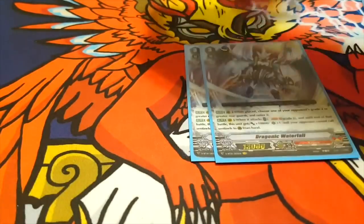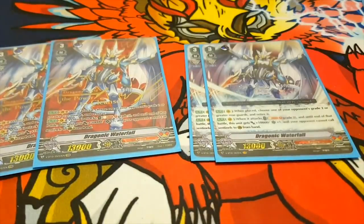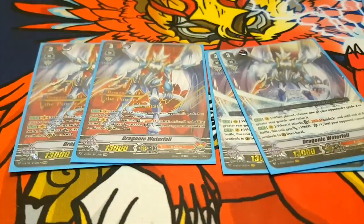Next, we run four Dragonic Waterfall — two SVRs, two VRs because of the case split I did, rip Miles for not getting his SVR Perfect Riser. When it's placed on Vanguard Circle, choose one of your opponent's grade two or grade three rear guards and retire it. Good for proccing Raupia, nagging your opponent. Its second skill is: when it attacks, Soul Blast a grade three, and until end of that battle this unit gets plus 10k and an extra crit.